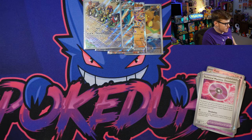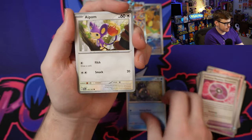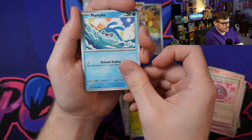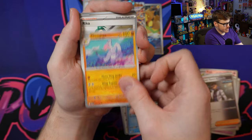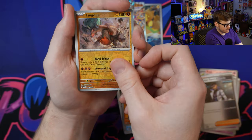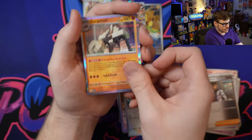Three packs left. Saving that last pack. Goldango EX Special Illustration Rare for the end of this box! We've got Aipom, Pan Sage, Mantyke, Professor Turo's Scenario - insanely cracked - Mienshao, Rika, Ting-Lu, Porygon-2, and Garganacl for this one.